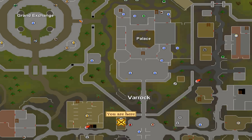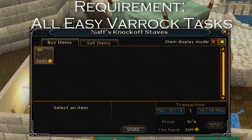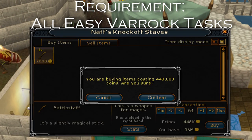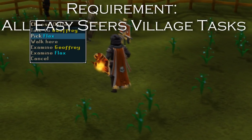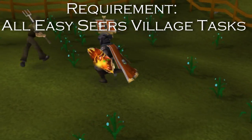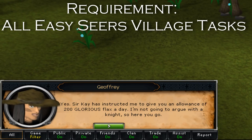First, you're going to start in Varrock, go to the Staff Shop, and buy as many Battle Staffs from NAF as you can if you have completed at least the Easy Varrock task. After this, teleport to Camelot and run south to the Beehive and Flaxfield and talk to Jeffrey in the Flaxfield to receive your free flax if you have completed at least the Easy Seers Achievement Diary.